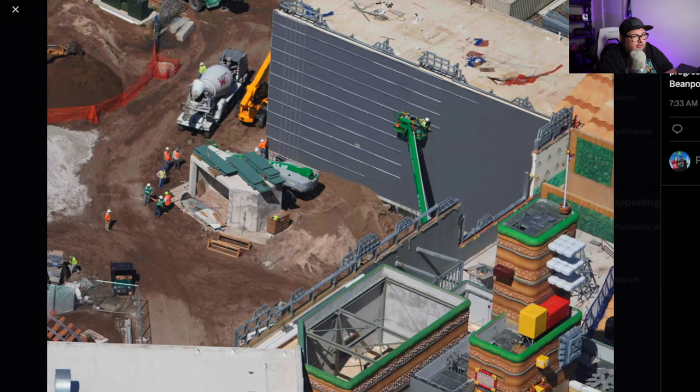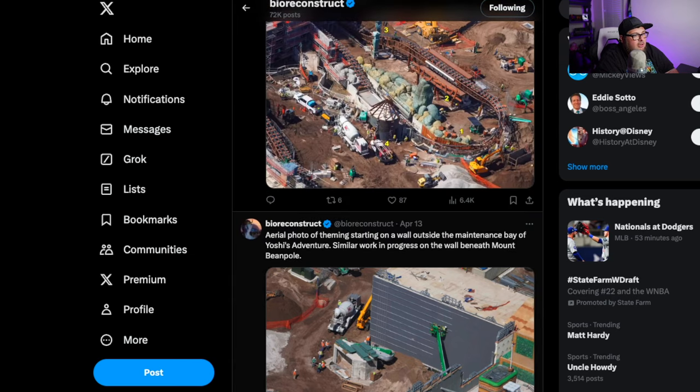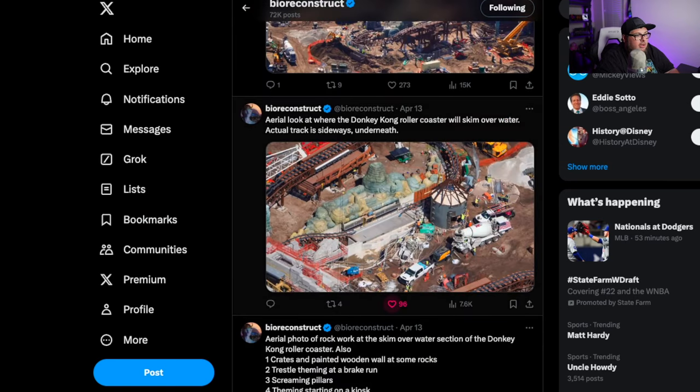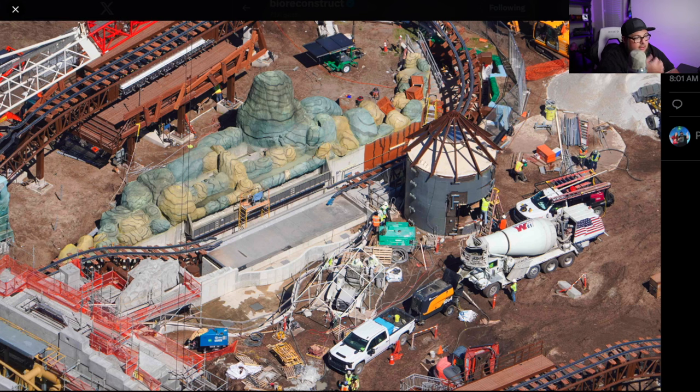It looks like an aerial photo here of theming starting on a wall outside of maintenance — maybe Yoshi's Adventure. Similar work in progress on the wall beneath Mount Beanpole. Here's a look at the actual coaster itself: Donkey Kong coaster crates and barrels are number one, a wooden wall with the same rocks; number two, trestle theming at a break run; number three, the screaming pillars; and number four, theming starting on a kiosk. They are working towards it — it's looking good.